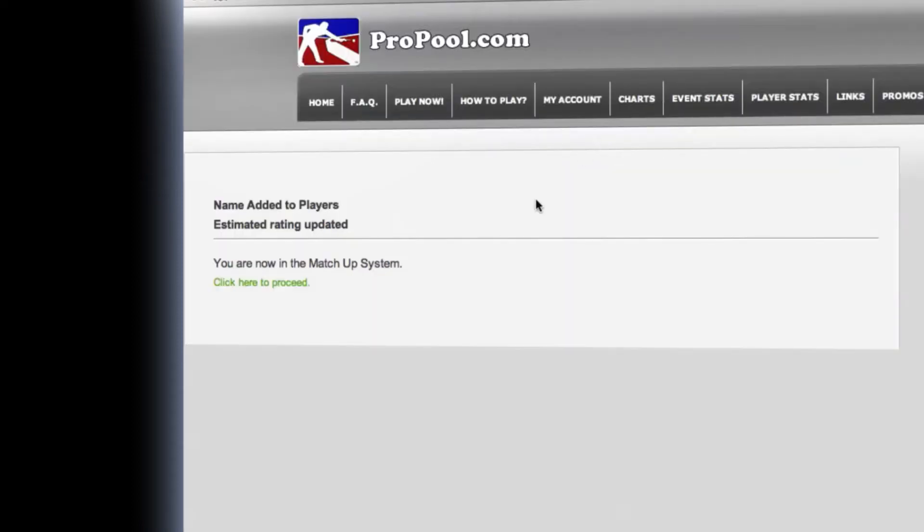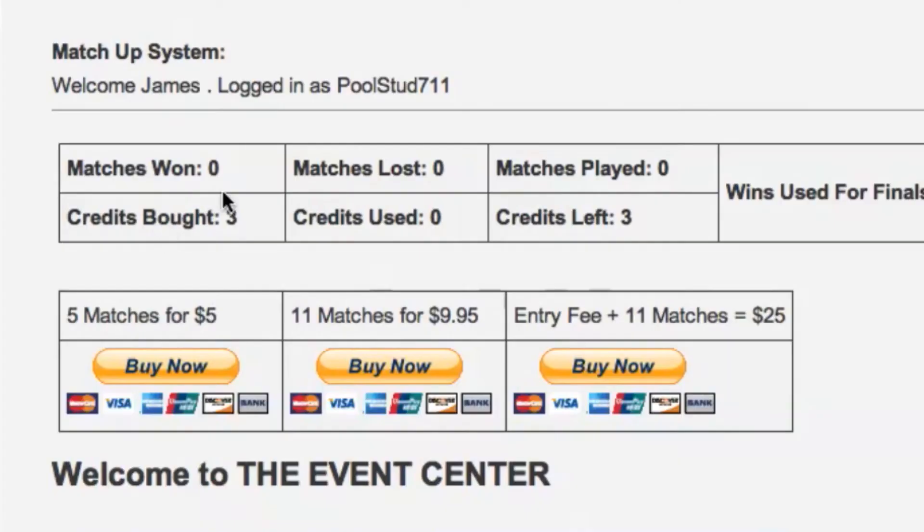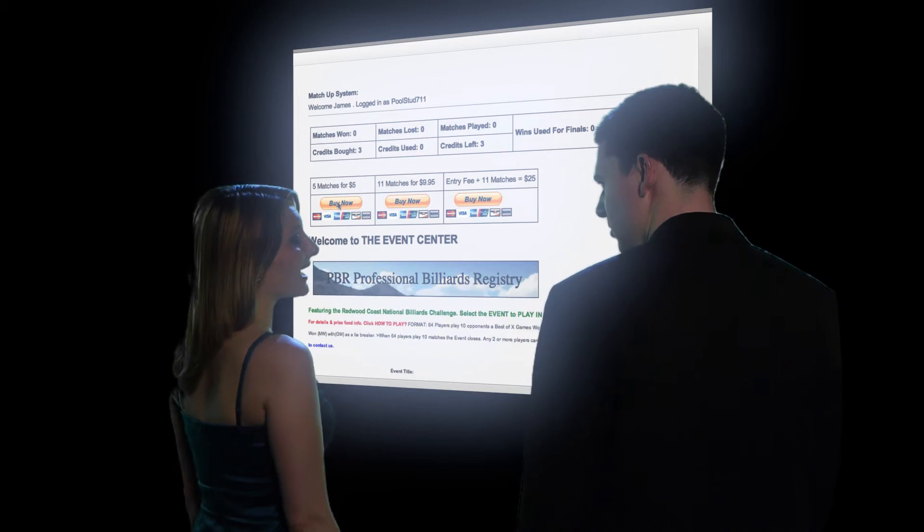So now you're in the system. What's next? Let's get you some credits. Credits? Like at a casino? Kind of. Each credit is equal to one match of pool. They give you three credits for free just for signing up, but most tournaments require more than that. Our tournament requires five. There are your three credits — now go here to buy more. You need my credit card too? I know, but it's worth it. Every tournament has a cash prize, so there's a chance you'll get your money back. Plus, your credits never expire, so you can use them at any time.